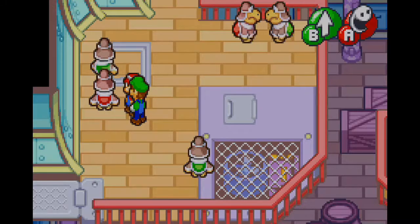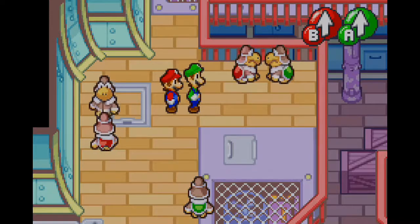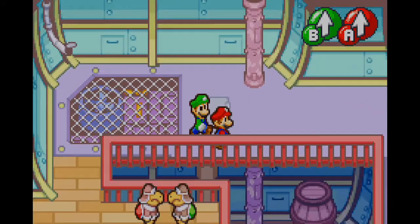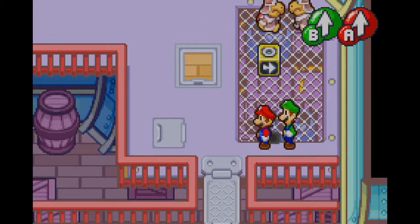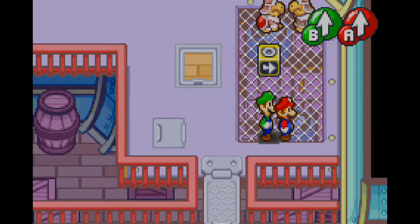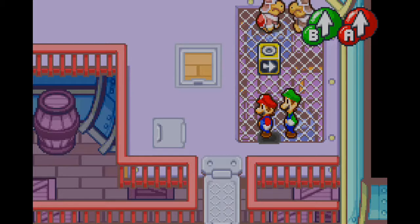I forgot to mention that last episode — you can press start to switch between the bros. This is unfortunately the only time in the game, or out of the Mario & Luigi series, that you have the opportunity to do this. And with that, you're able to get some interesting different blocks. I'll just do this block for the sake of it, and next time we run into this block, I'll do it with Luigi in front.